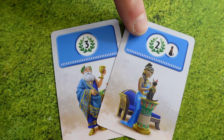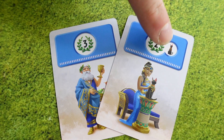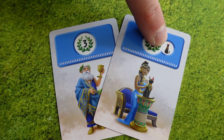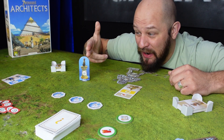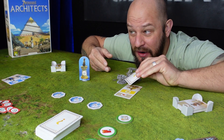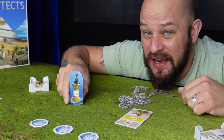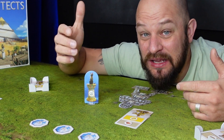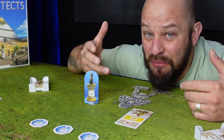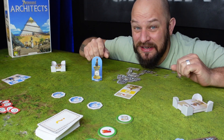The blue cards give you victory points at the end of the game. Some blue cards also grant you the cat standee, which is quite powerful — it lets you peek at the top card of the center deck on every turn as long as you have it in front of you. This means you suddenly know what's in all three decks while your opponents have no clue.